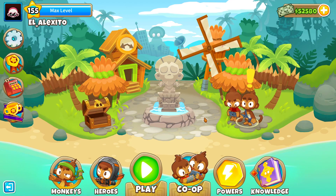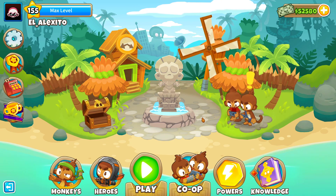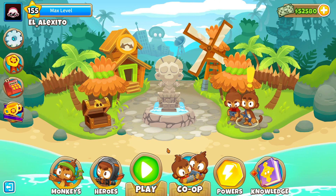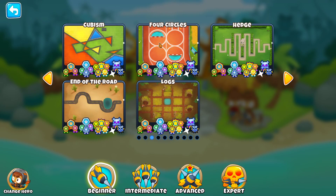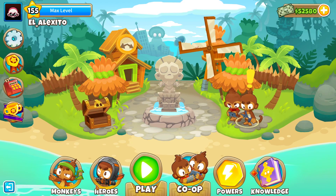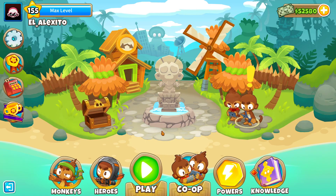Hi everyone, welcome back to another gameplay of BTD6. Let's continue with the updated series for Half Cash and Impoppable. I'm using Quincy as hero and using Monkey Knowledge, Continues and Powers.